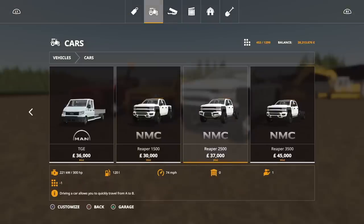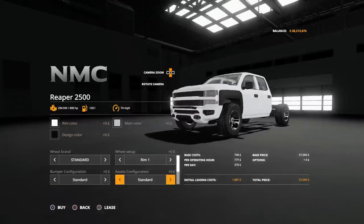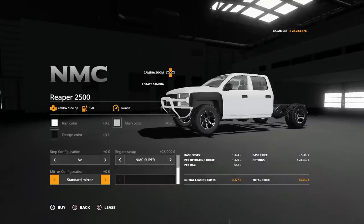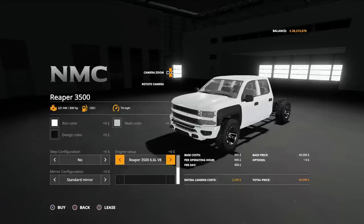That's the 1500. The Reaper 2500 — all the options are exactly the same but there's no back on this. Engine size on this: 6.6 litre V8, 6.7 litre diesel, 6.7 litre V8, and NMC Super again at 650 horsepower. Standard and wide mirrors. The Reaper 3500 is again pretty much identical, with the same engine options: 6.6 litre V8, 6.7 litre diesel, 6.7 litre V8, and NMC Super.